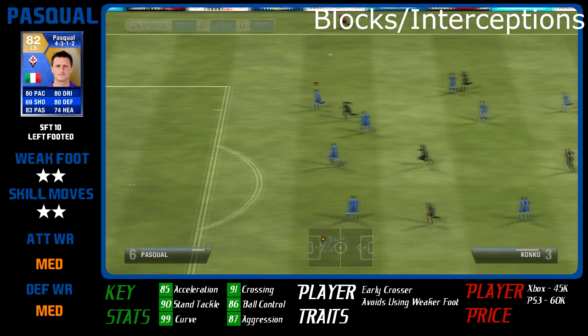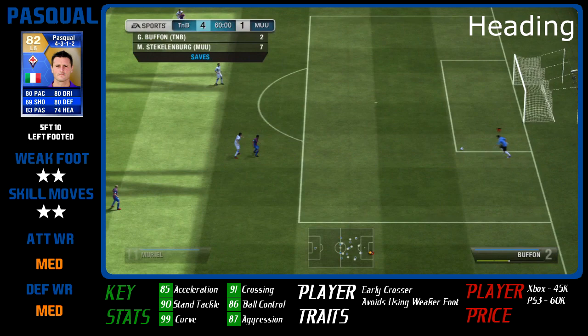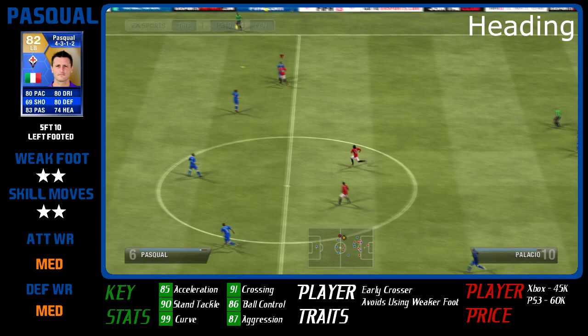He's not the tallest of players at 5'10", which means his heading is alright — not bad, but not great. He is going to get out-jumped and out-muscled by some players, as he's not the strongest either. That's an area he could be better at, and you do see him get out-jumped sometimes, but generally he's not really going to head the ball that much.